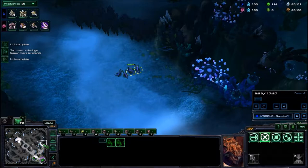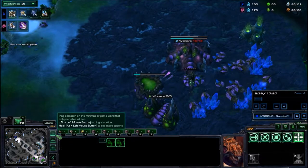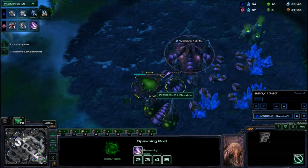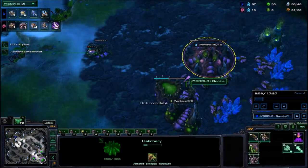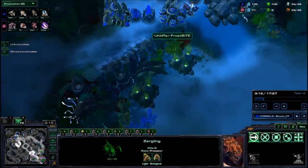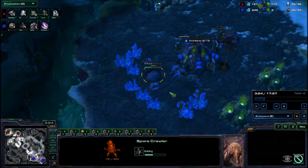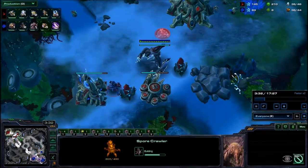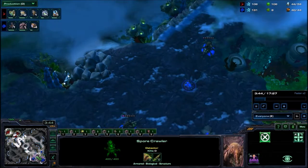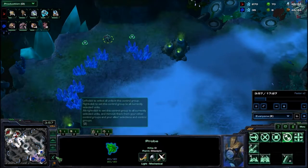One thing I want to go over is we're not going to be focusing so much on the build order in this game, as much as overarching themes and concepts. In this game, I got Zergling speed, I got the hatchery around 2 minutes 50 seconds like normal, got my queens, and I'm going to be focusing on droning as long as I can while maintaining vision of this side. Right there, we just saw this Stargate, and as you can see, I'm immediately responding with a Spore Crawler.